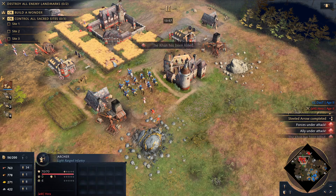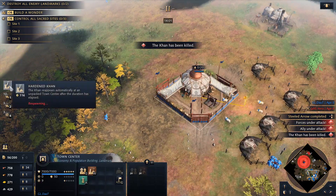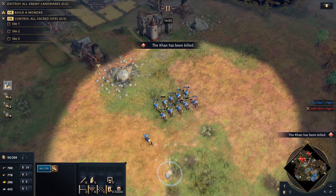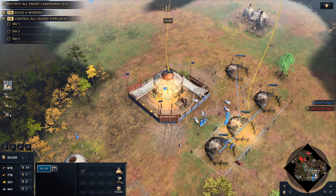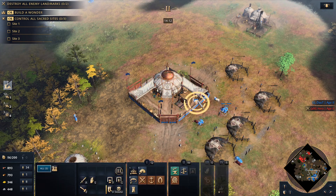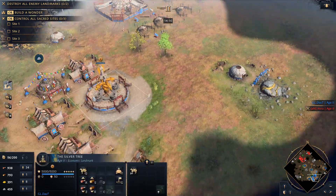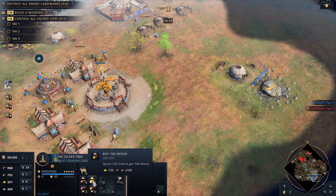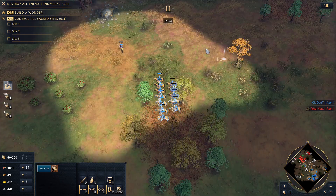He's trying to micro but I got at least six hits in. I lost my Khan — doesn't matter, in two minutes it will spawn under my TC again. Should be able to age up soon, especially if I sell a little bit of gold.